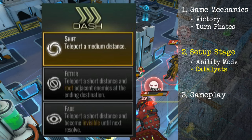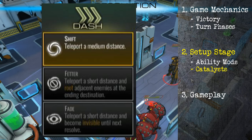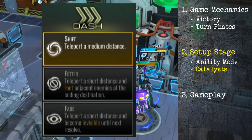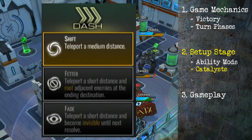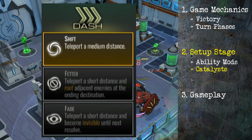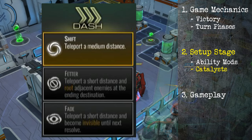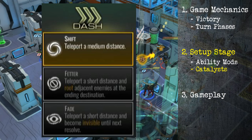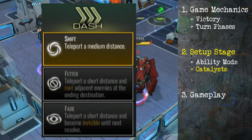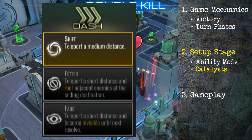The dash catalysts are all movement abilities. Shift is simply a teleport a medium distance — about four squares. Fetter is a teleport a short distance of three squares, but you root the enemies around where you land, so it's great for tanks or melee damage dealers — they can't move. Lastly, Fade is one of my favorites: also a short-distance teleport, but at the end you become invisible until the next decision phase. Really handy if you're squishy and in a bad situation — you just pop out and they don't know where you are.